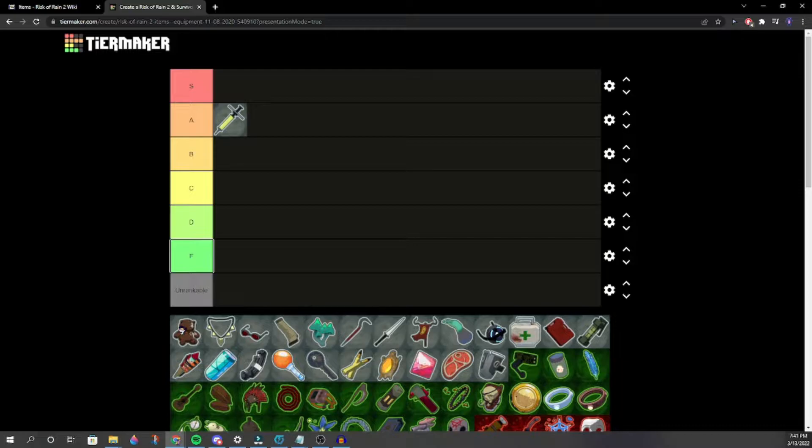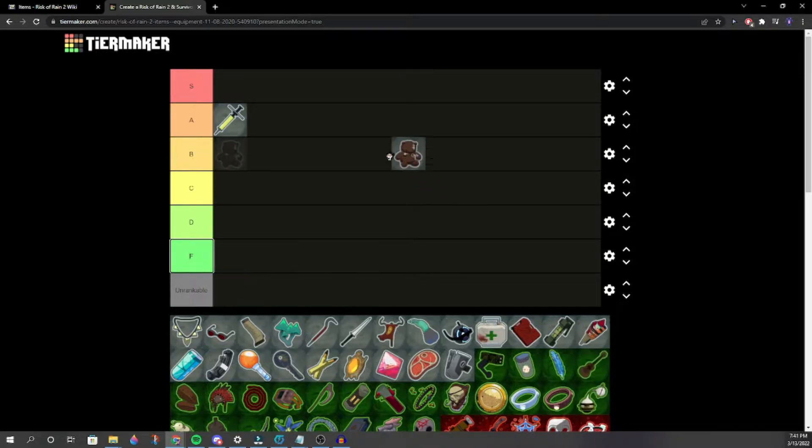Tough Times. One person says A tier, another says B tier. We settle on low A tier or high B tier — we'll go with low A tier. It might not be guaranteed, but it still does block.